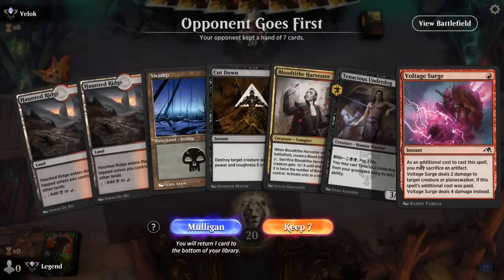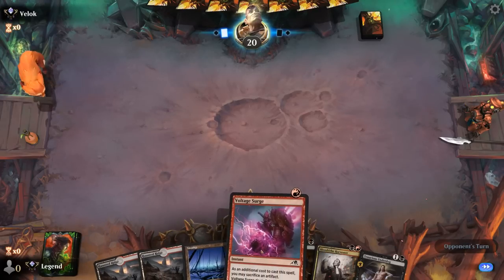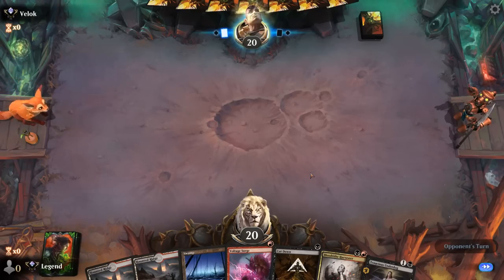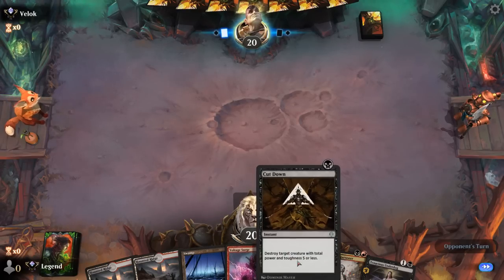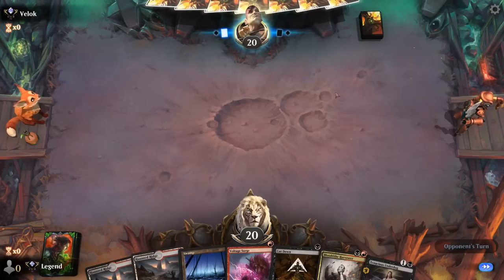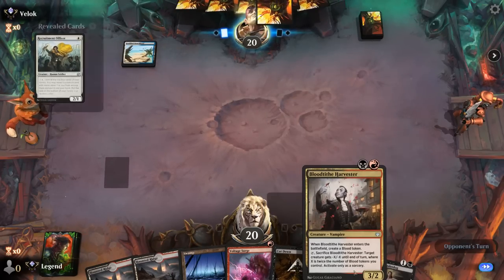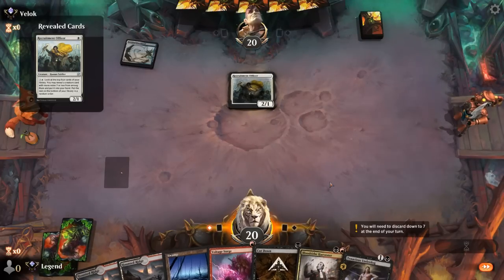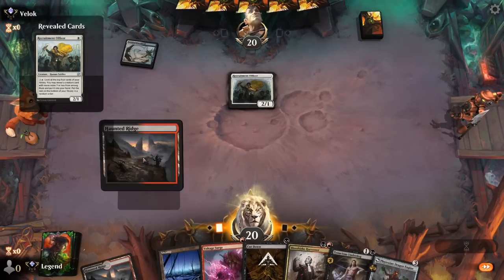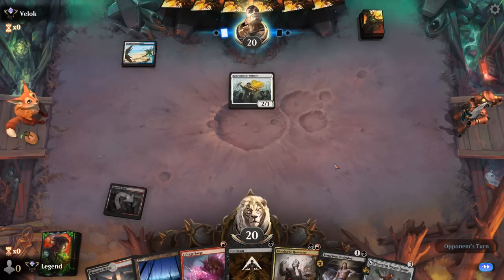We're on the draw. Our hand has some cheap interaction and 2-drops — Underdog still plays well in the late game, so we're set up to fight an aggressive deck. Our lands will likely come in tapped on turn 1, but cutting a land would mean we can't play our 2-drop on curve. We let the Officer slide since there are scarier Soldiers we need to take care of — our opponent is on Blue-White Soldiers.